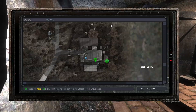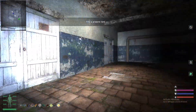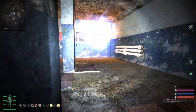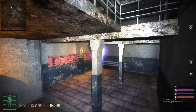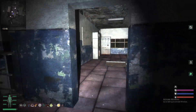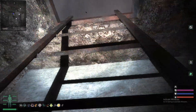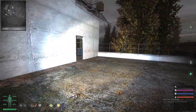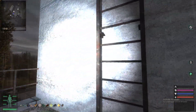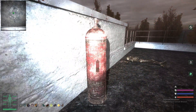The next item we want to find is a propane tank. To find it, you want to go up through the lab, up the stairs, avoid the teleporters, and basically get to the top of the building. Climb up and you'll find the propane tank there.